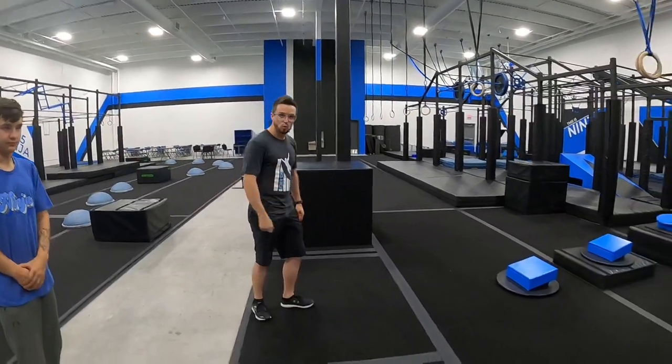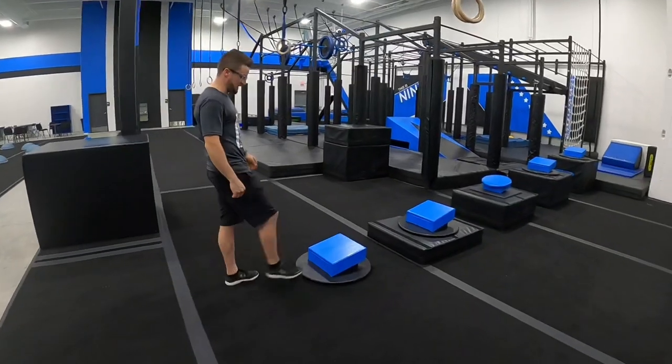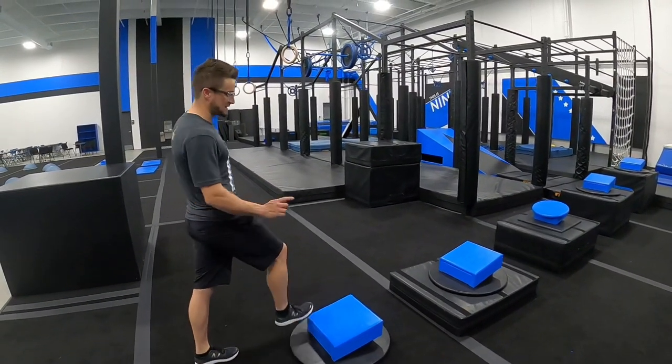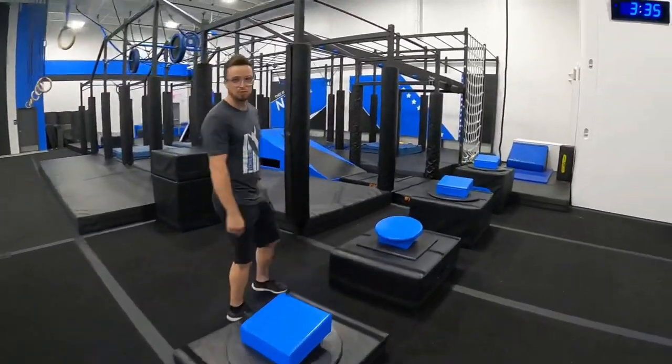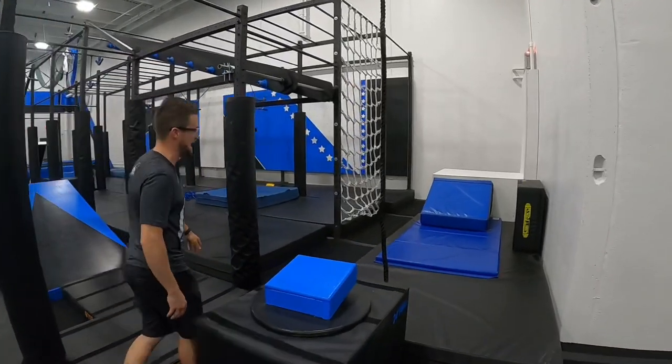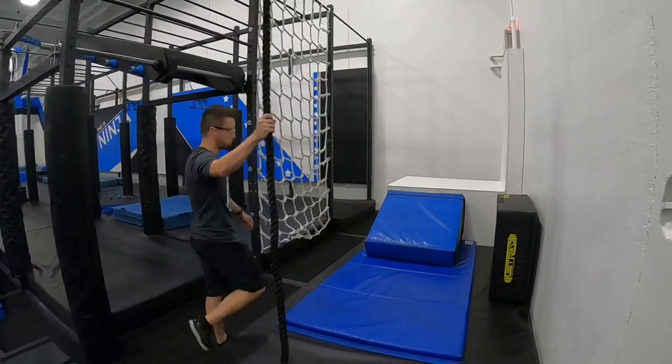On obstacle number one, you guys just get to start right here anywhere on this black floor. We're going to start your time when you advance the course and touch the first step on the Rising Steps. You're allowed all five of these blue platforms. You are not allowed the black legs or the black boxes that they are attached to.